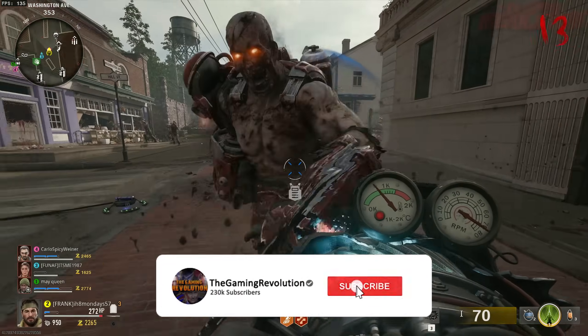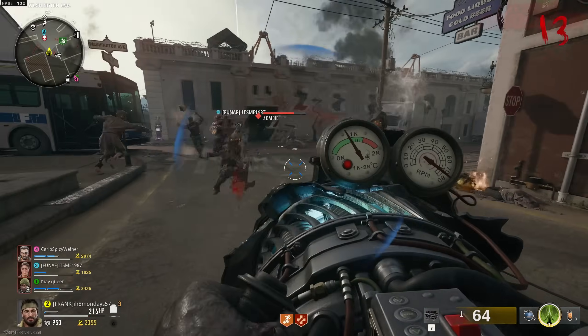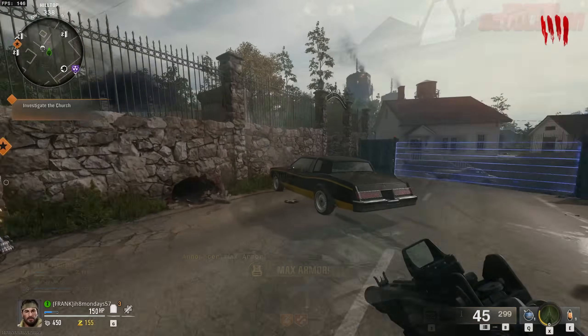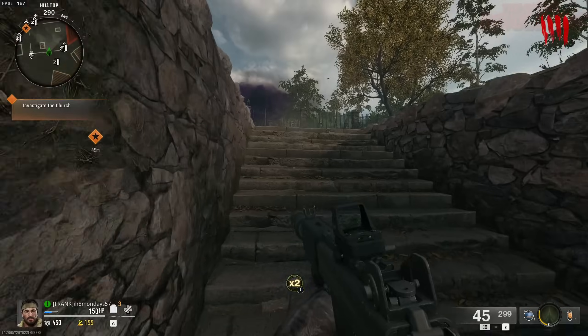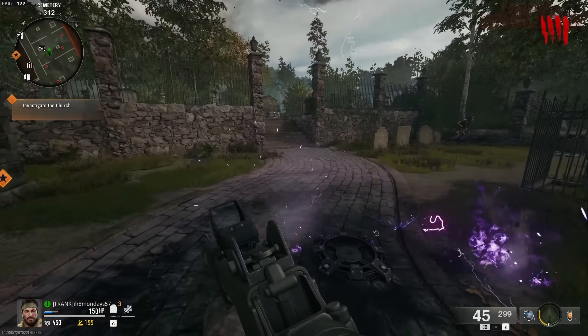This is how you craft the jet gun on Liberty Falls if you don't want to spam the mystery box for endless amounts of time. There are three different parts that you need to collect, but you can do them in any particular order. When you craft it, it doesn't break like the original in Transit.